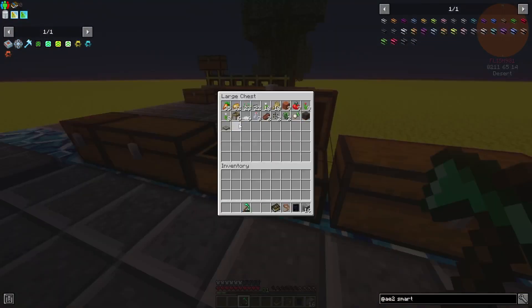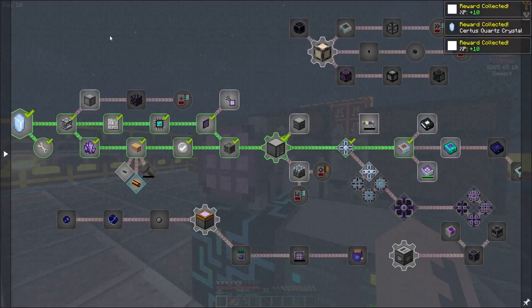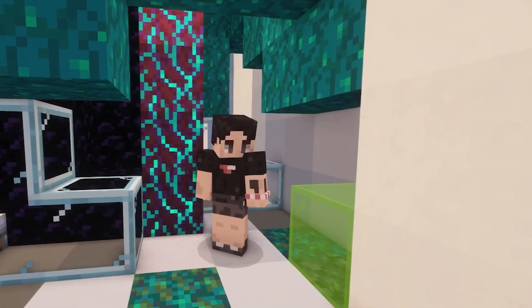Now all that's left for me to do is destroy all the chests on the island and stick everything into the system. Any crafting we need is now done through the terminal, which is connected to a huge inventory. That's going to conclude our tier one setup for AE2. If you'd like to see how I take this up to the next level by adding auto crafting, you should totally check out the next episode.